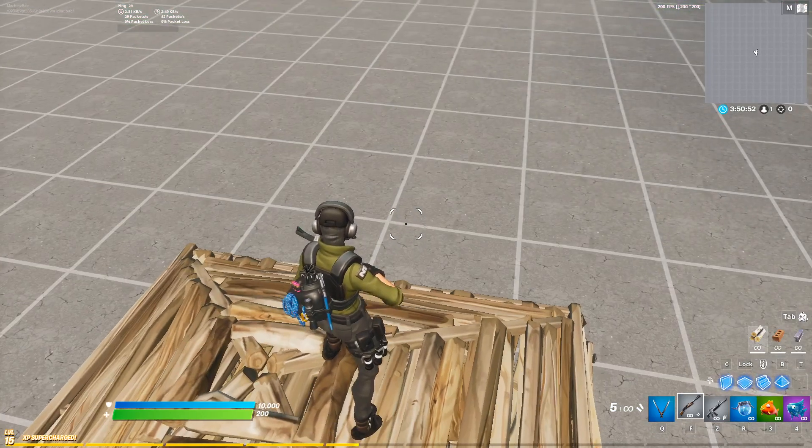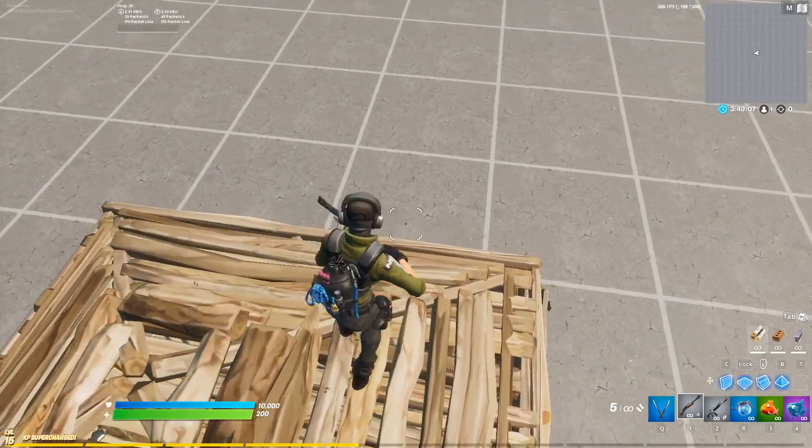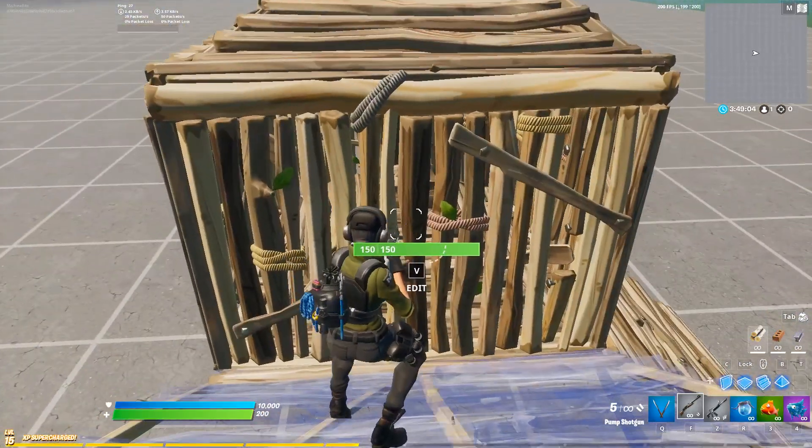Hi, my name is MachineWrite, and this is Understanding Fortnite. A very common situation is something like this, where you get in a fight, the guy loses his height, and he goes down in here into a box, you build this, and you start trying to take his wall.